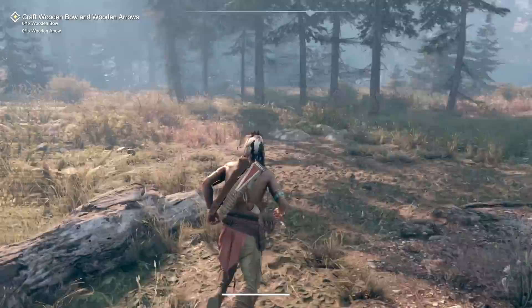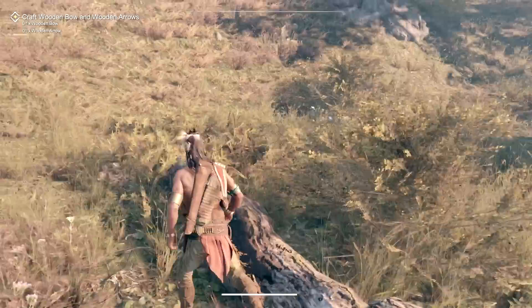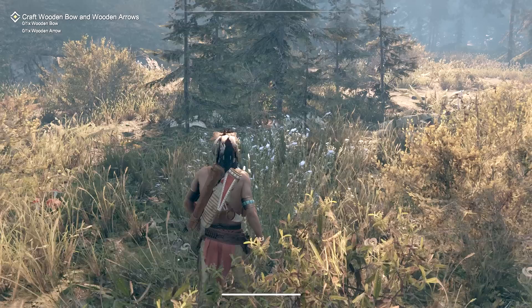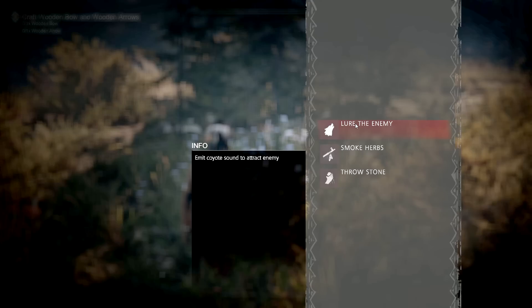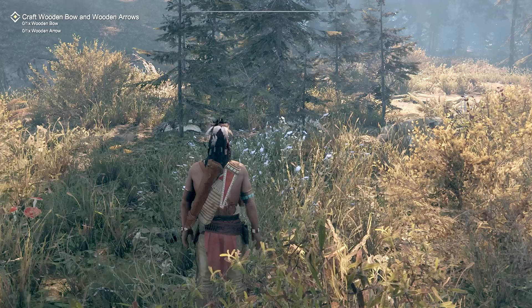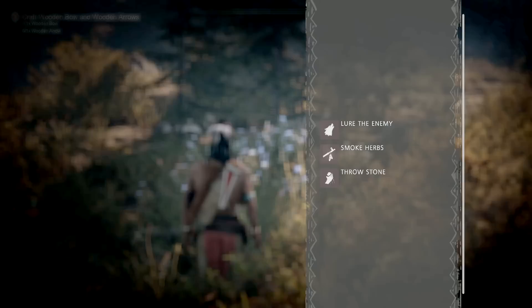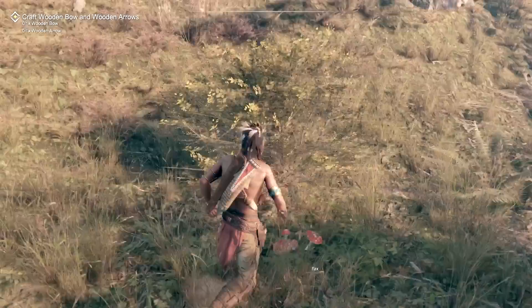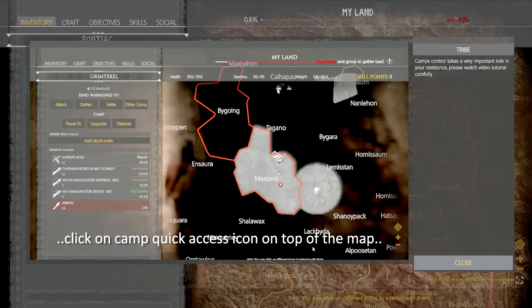We need to make ourselves a wooden bow and arrow. Wow, look at this - it looks so cool! There are horses and people in our village - our warriors. We're gonna pick up some stuff we need. There are a couple of skills - use with G, hold G while others are passive. You can lure enemies, emit a coyote sound to attract enemies, smoke herbs, and throw stones. We have a couple of things we can do.